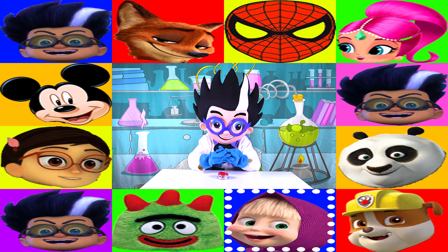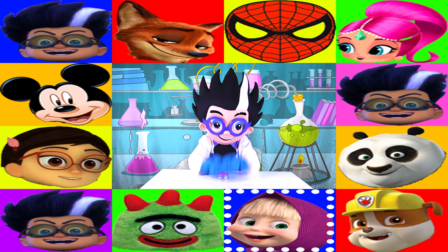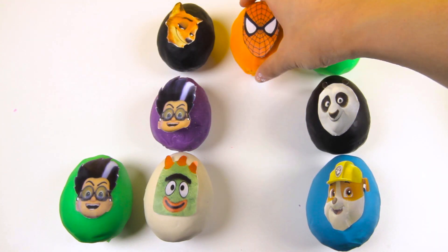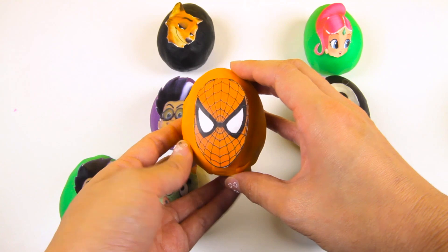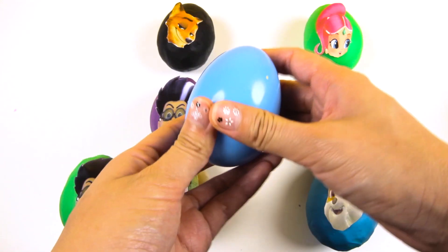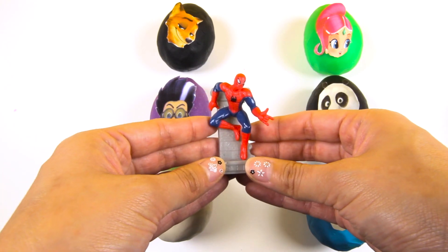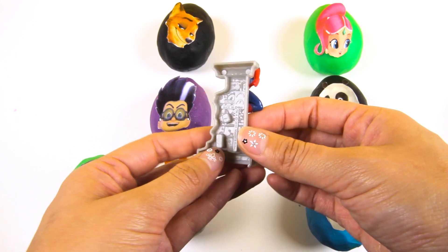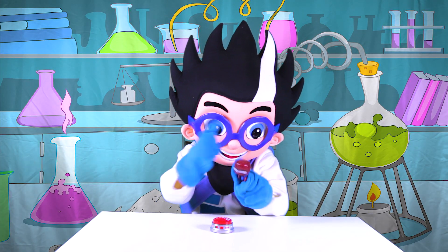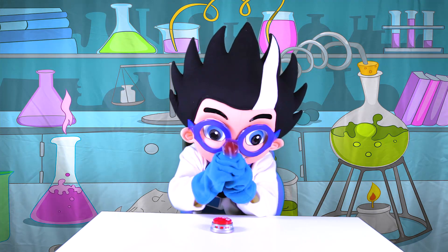Alright Romeo, let's see which egg is next! The board is moving so fast! And it landed on Spider-Man! Spider-Man is one of my favorite superheroes! Spider-Man uses his spider webs to fly across the city. Let's remove the orange play-doh and check out the surprise! We have a Spider-Man figure inside! Spider-Man is wearing his spider costume and he is standing by a wall. It looks like he is about to fly across the building! It looks like Romeo has his own Spider-Man toy — but Romeo doesn't like superheroes because they always stop evil villains like himself!